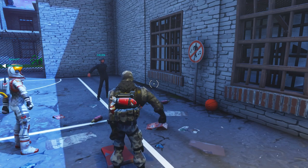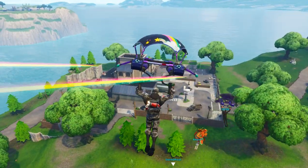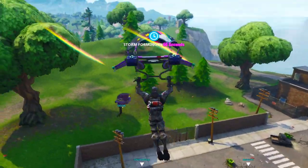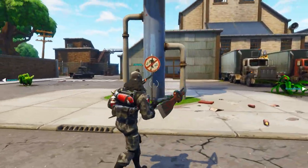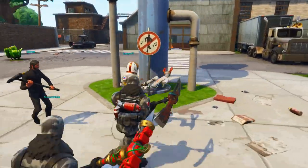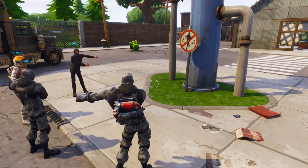Let's move on to the second dance location. For this one, you're going to have to go to the very bottom left hand side of the map towards Flush Factory. As you're coming down towards it, there is going to be a toilet on top of the Flush Factory sign. This is actually where you will find the dance location, just below the toilet. So just land here, have a little dance, and we're going to move on to the next location.